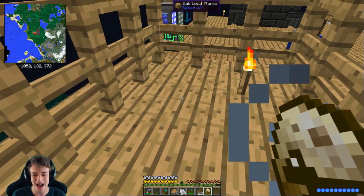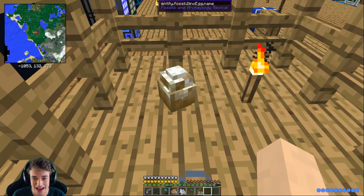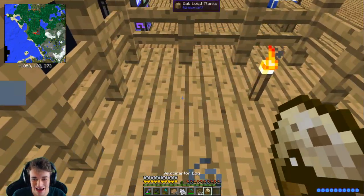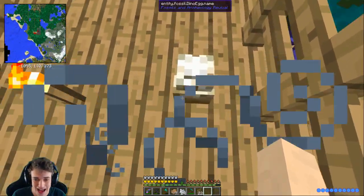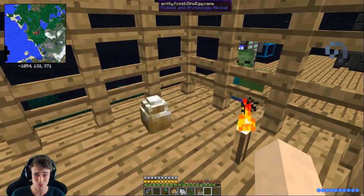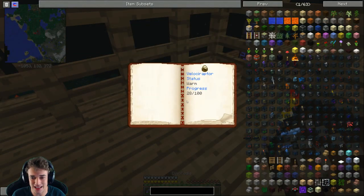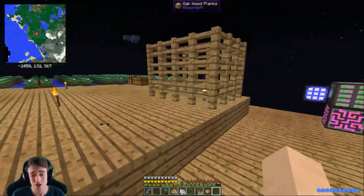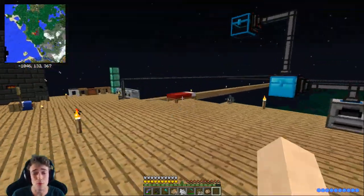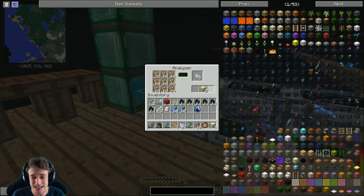Do I have an egg now? Yes! Look at that - we got two eggs, a velociraptor and the brachiosaurus! Let's place down the velociraptor - here's our first dinosaur! Oh look at that, we got an egg! Now all we gotta do is wait. You can take the Dino PDF and right-click the egg - look at that, 30 out of 100! This guy is actually gonna hatch soon. We also need to make a feeder so they can actually eat.